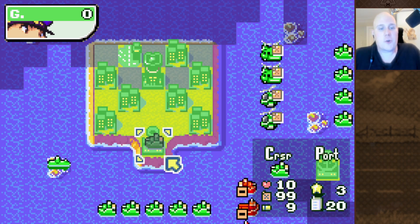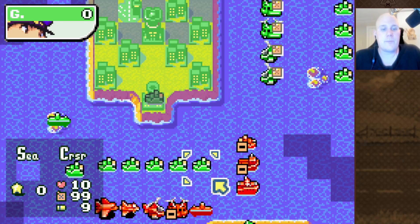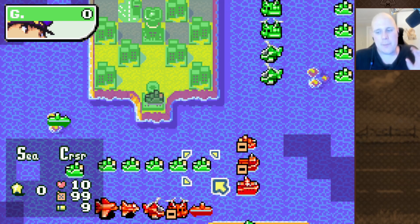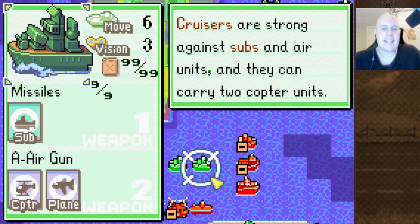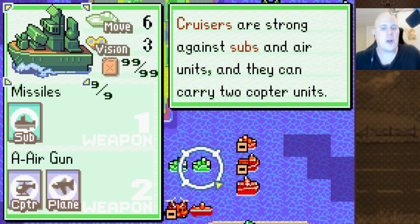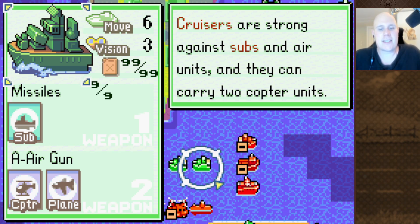The Cruiser has two primary jobs: it hunts submarines, and it kind of deals with aircraft — I'm saying 'kind of' because it's not very good at dealing with aircraft. It's kind of like a subpar anti-air unit, if anything. In terms of its stats, it has a move of 6, so it's relatively fast, and it has a vision of 3. It's not bad at scouting, but it certainly isn't the best scout.